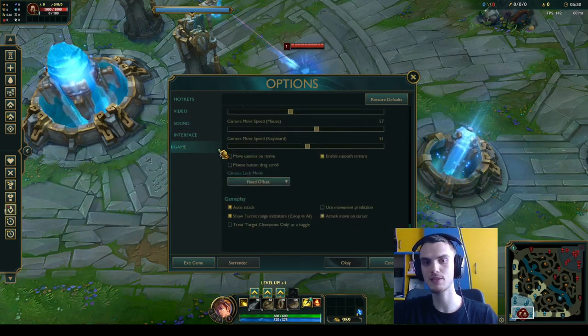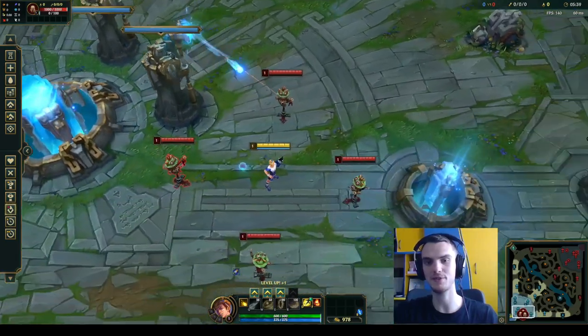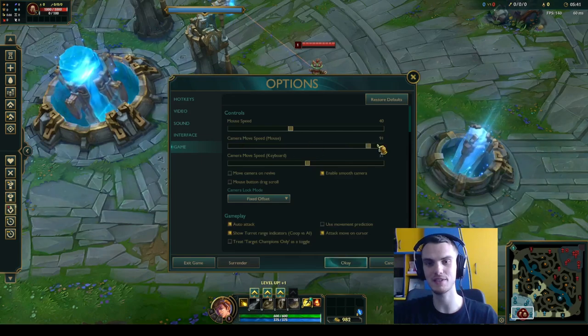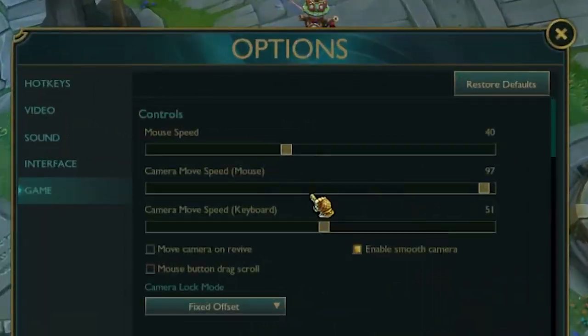I'll show you what I use. In terms of settings, I use camera move speed on 57 — that's what I like. If it's too slow, it's really bad. If it's too fast, you can't even see anything. I recommend somewhere around 55 to 60, but you have to try it and see which one works for you.